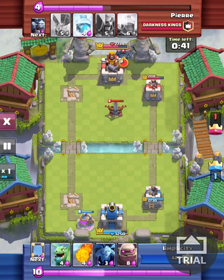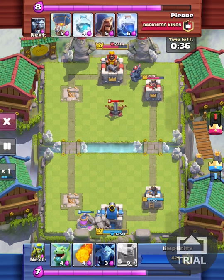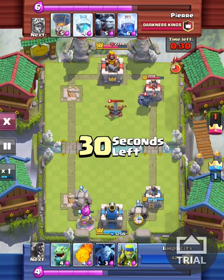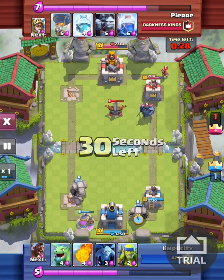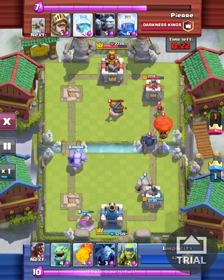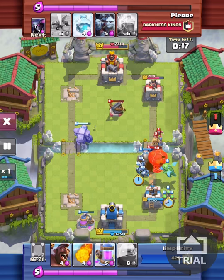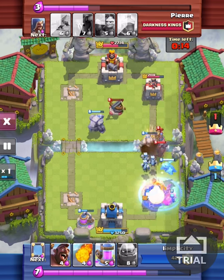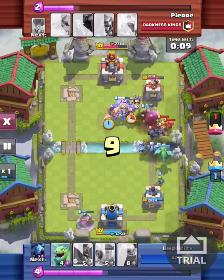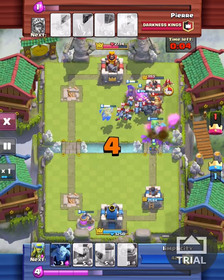He places an X-Bow further back to defend, when he probably would have been better off putting it forward to shoot my tower. So I place an Elixir Pump to build elixir instead of rushing — letting time dwindle the health of that X-Bow. I drop a Golem on the opposite side of the P.E.K.K.A., which is a bad idea, so I mirror a Golem on the same side to take the damage from the P.E.K.K.A. and keep it away from my tower. I drop a Dragon closest to that Balloon — you want to hit the Balloon before any of his other tanky enemies. Minions and the Dragon go to work on the Balloon, then I Fireball to weaken the P.E.K.K.A. and mirror another Dragon to take care of the Minion Horde.